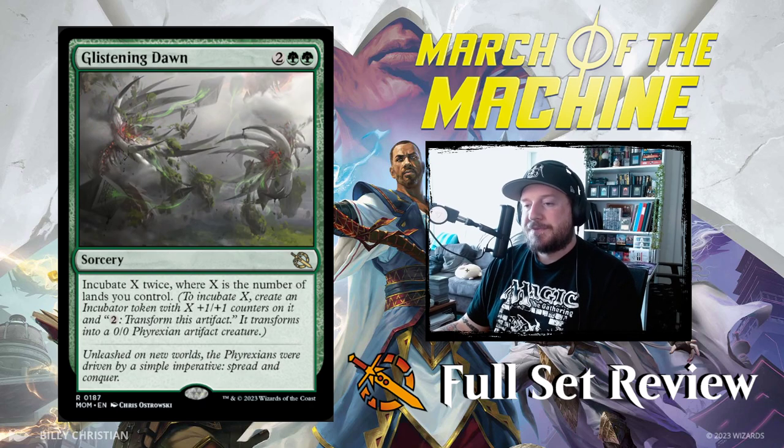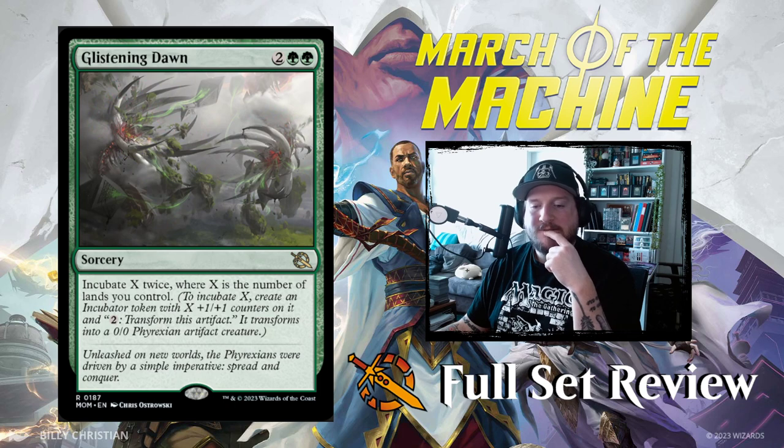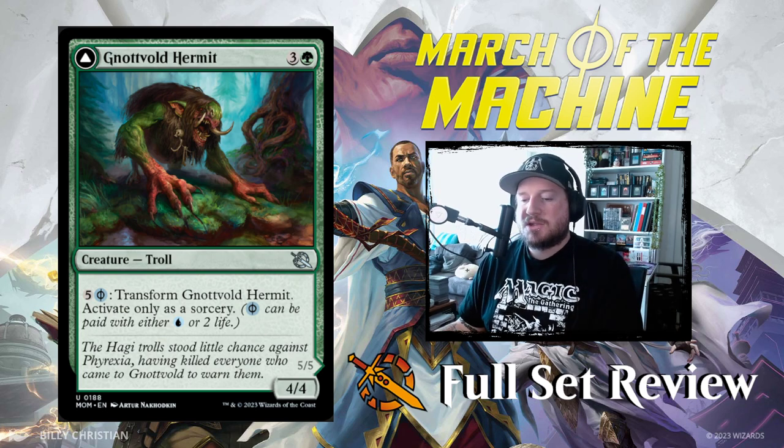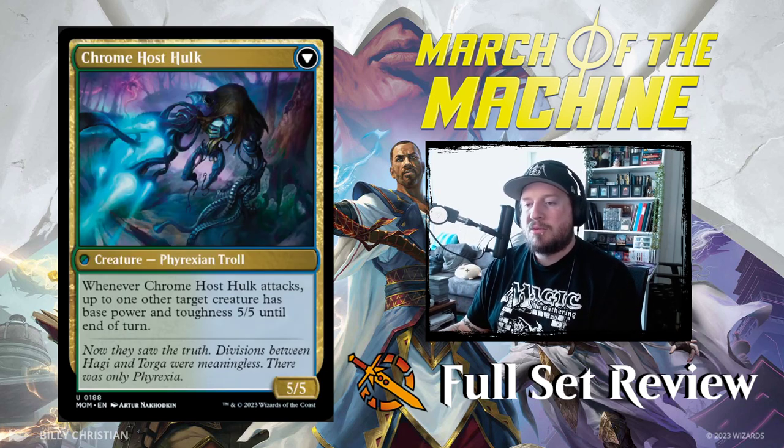Next up we have Glistening Dawn: 2, green, green for a sorcery. Incubate X twice, where X is the number of lands you control. So if you play this on turn 5 or 6, you can essentially incubate 5 twice — or if you've been cheating lands onto the battlefield, you can incubate even more. Next up we have Notvold Hermit: 3 and a green for a 4/4 troll. Pay 5 and a blue Phyrexian to transform it into Chrome Host Hulk — a 5/5 Phyrexian troll. Whenever Chrome Host Hulk attacks, up to one other target creature has base power and toughness 5/5 until end of turn. That's pretty cool.